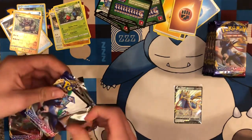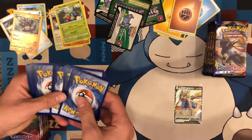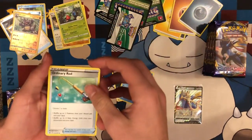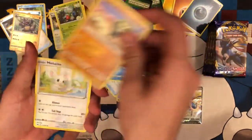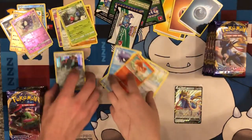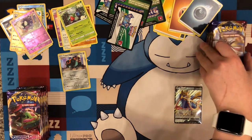I'm pretty sure this is the largest set in a long time — 202 cards, not including secret rares. Dark, Mining, Seeking, Ordinary Rod. I like that card too — it would be a very good secret rare to pull. We are looking for those secret rares. Roserade, Copperajah.